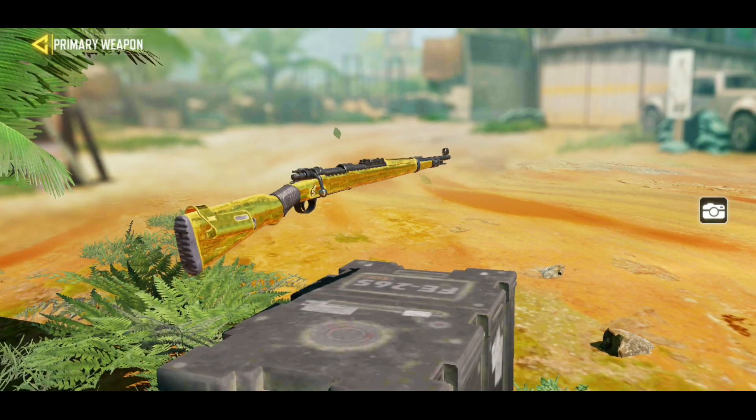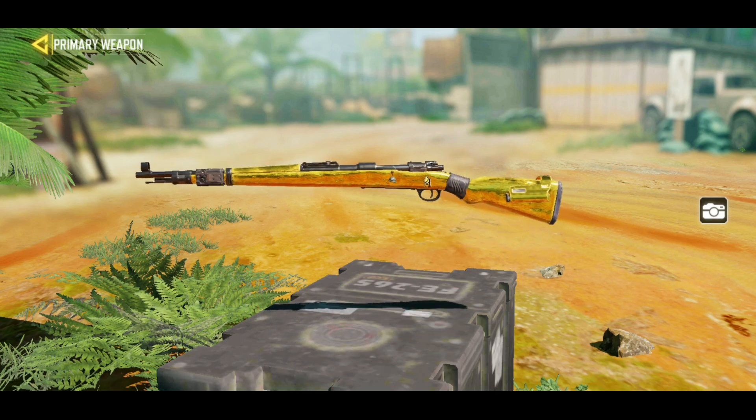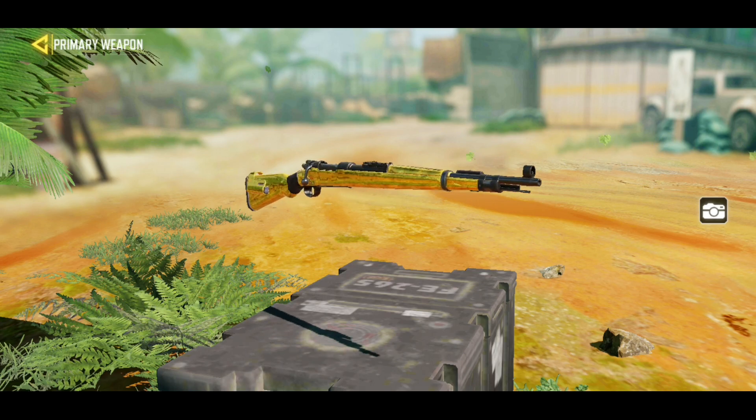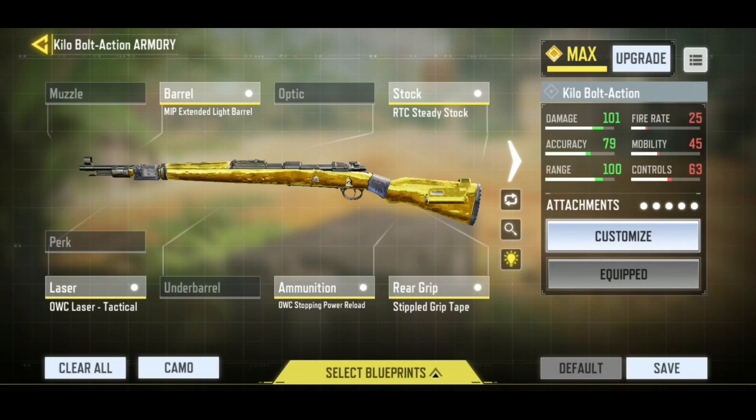The Kilo is a new category of weapon that comes under marksman rifle. And to be honest guys, I really like it because of the feel I get while using the iron sight, and also it's pretty much mobile. So for the attachments, these are my best attachments for the Kilo.